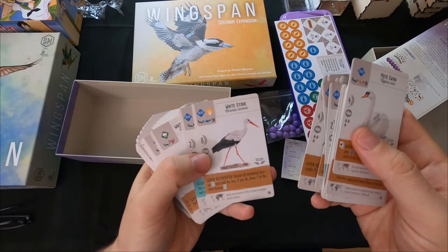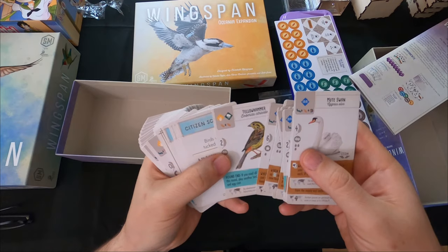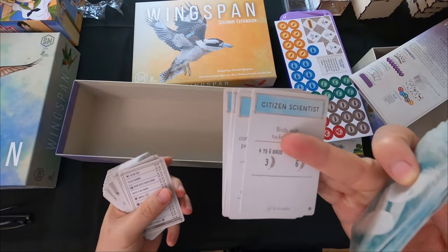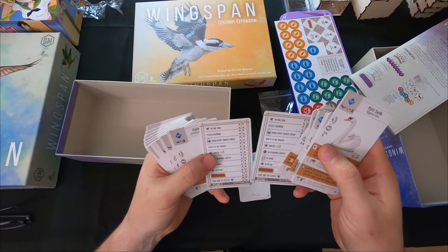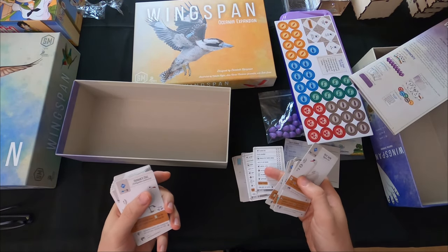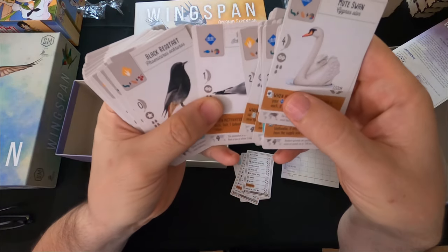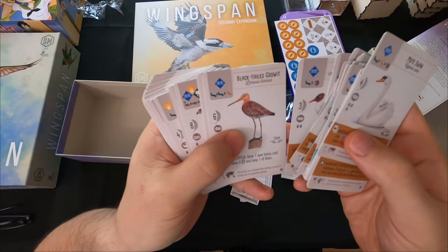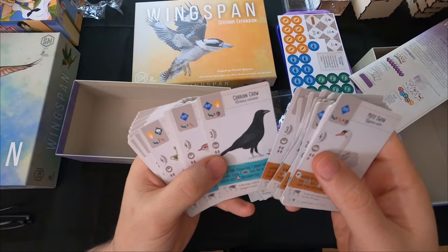We also have white stork, and a bunch more birds. We get some more bonus cards too. Some of these cards might be for the single player mode - there's a single player mode in Wingspan with additional cards. Then we've got crow, blackbird, buzzard.